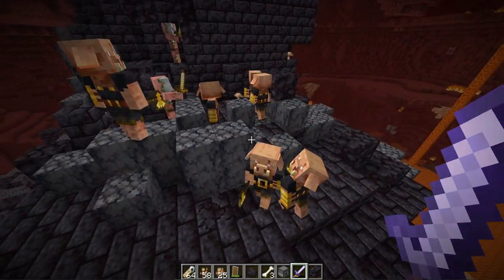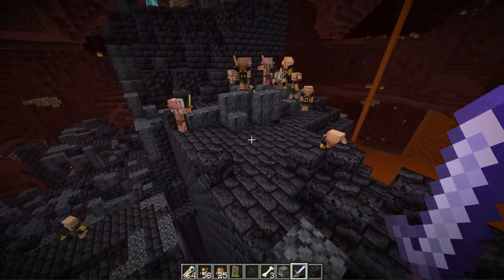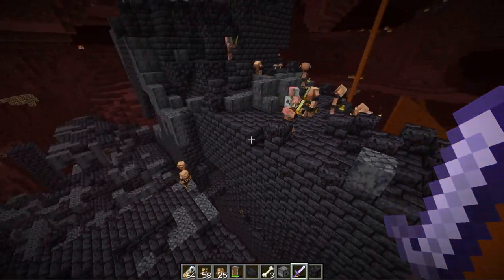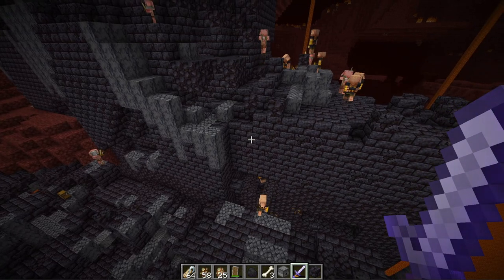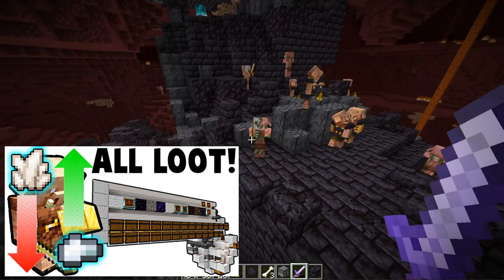They have one job: to kill the player before he takes anything from their bastion. If you're able to overcome this new mob added in 1.16.2, you'll get rewarded with early game useful items like diamonds, netherite, and a lot of gold, which you can use to barter with piglins and get even more amazing stuff. 1.16.2 also offers new items for bartering, covered in a linked video in the description.